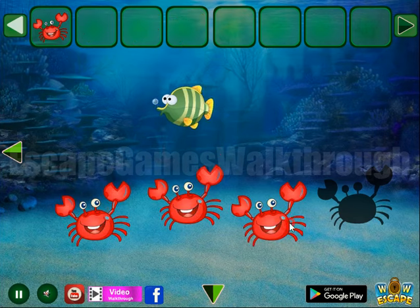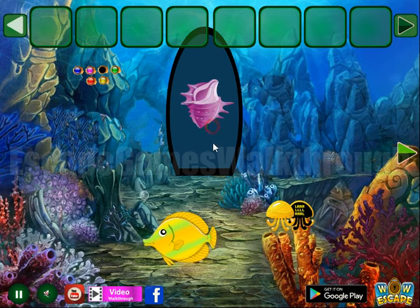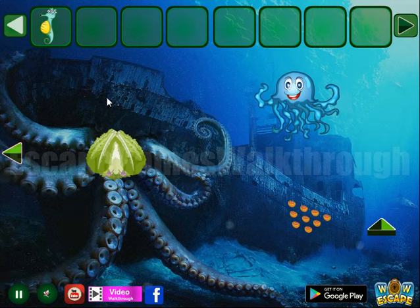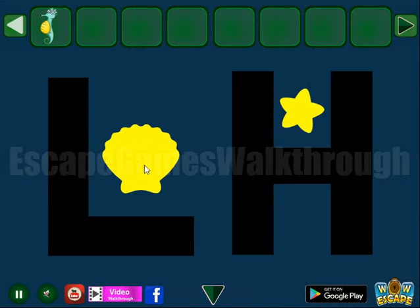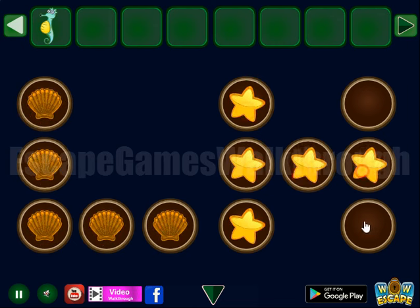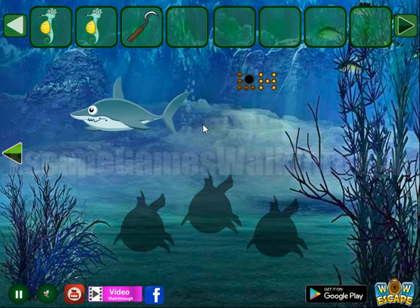Now let's put them here, and then go to the second part of this sea bottom. Here we can take a seahorse — the first. It's kind of an ocean cabbage. Now here we can see the hint that L is for the shell, and H is for the starfish. Let's set them here, and we get the second seahorse.